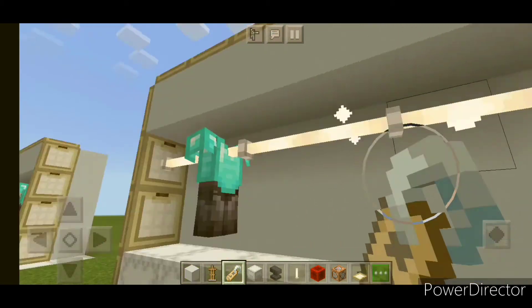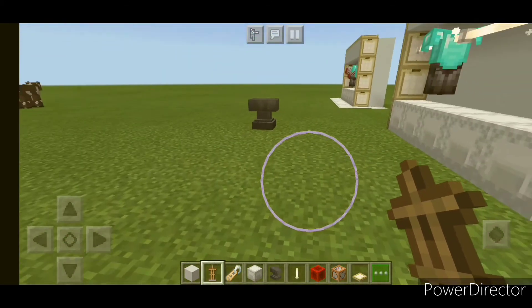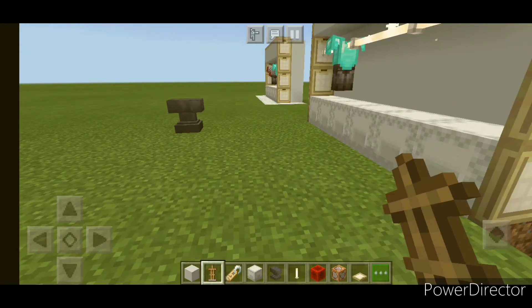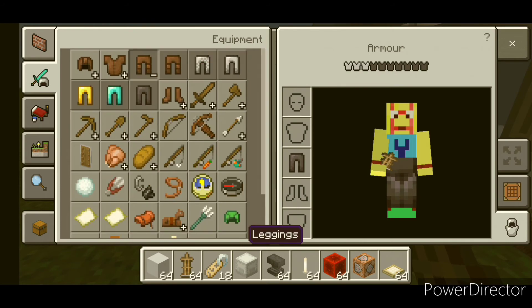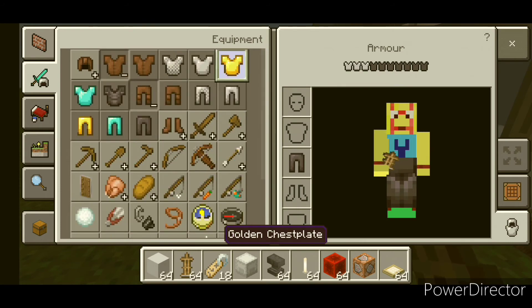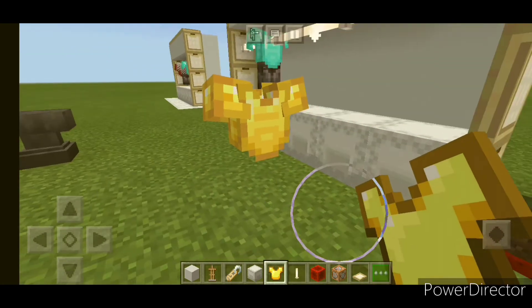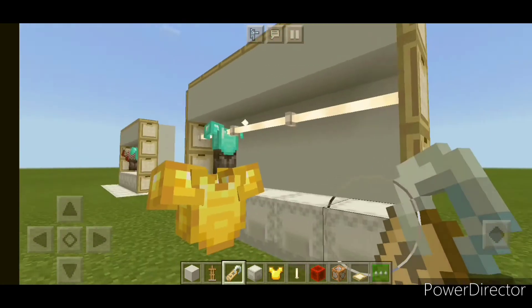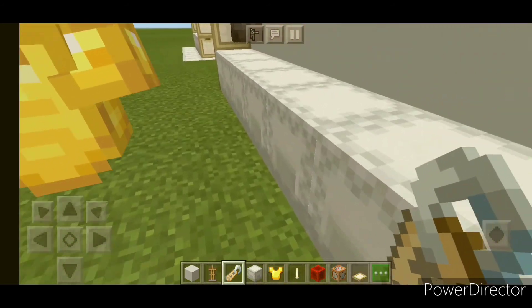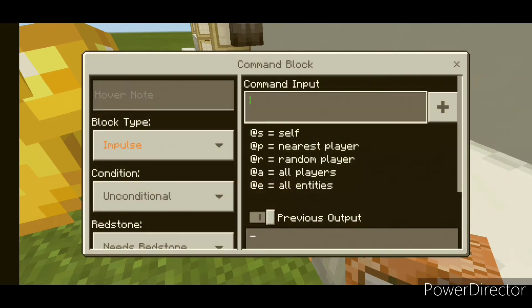Destroy the other one and place another armor stand here. Then equip the armor you want — I want a golden chestplate. You can name it 'Set' — I personally think it's a good name. Okay, now just do the same thing.